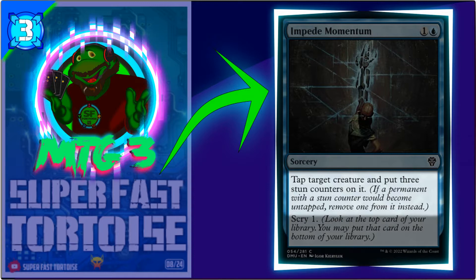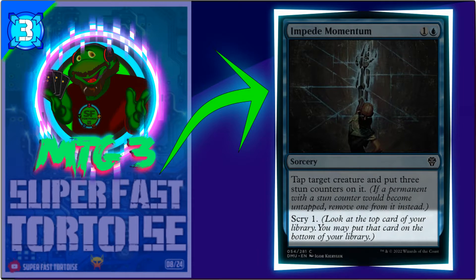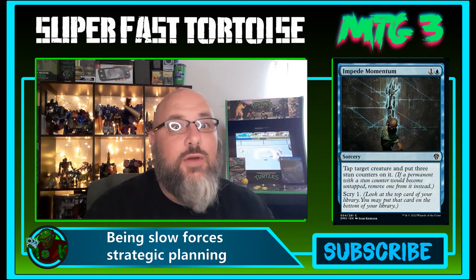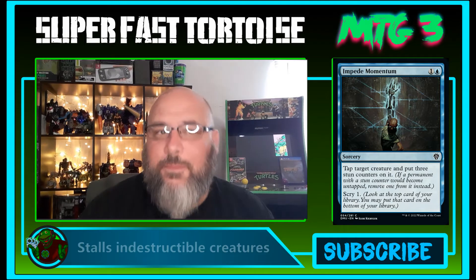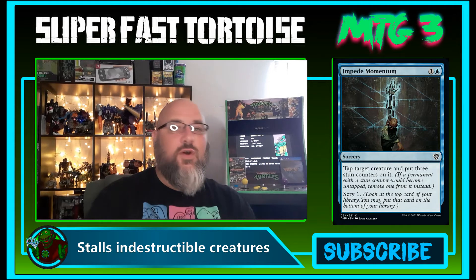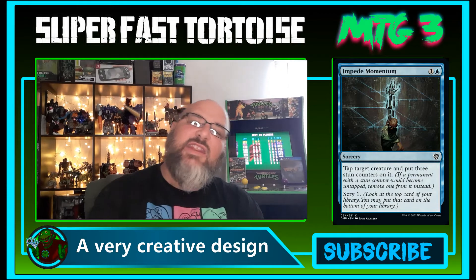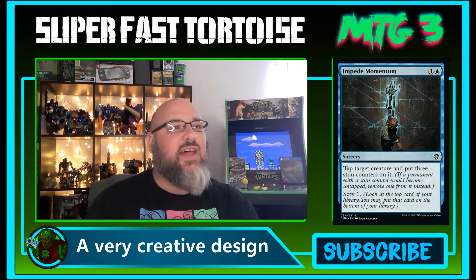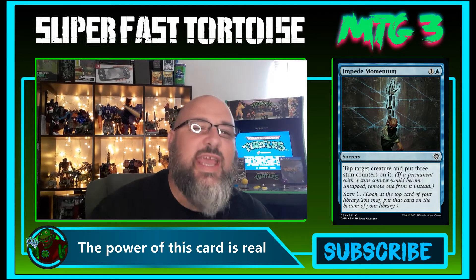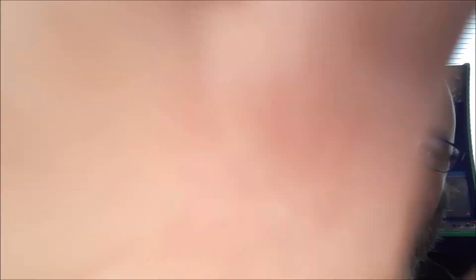If a permanent with a stun counter would become untapped, remove one stun counter from it instead. Then scry one. This card is strong. Obviously if it were an instant it'd be way better — and duh, yes it would — but it makes the top of this list because it brings a new style of control to the cube format. I would not run this card in commander, but I love the simplistic design. It buys you time, it stops the creature from attacking for three turns, and that is amazing.